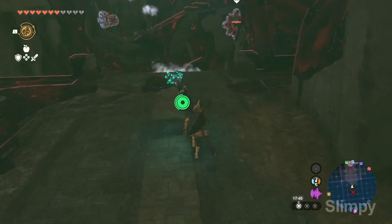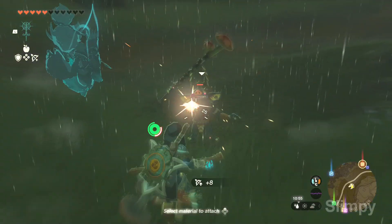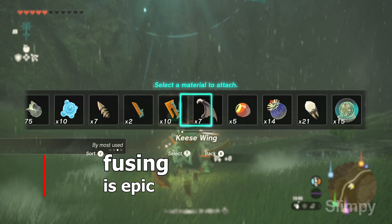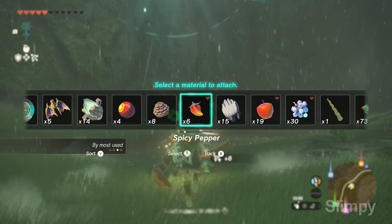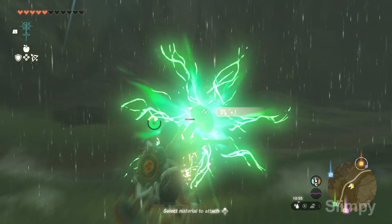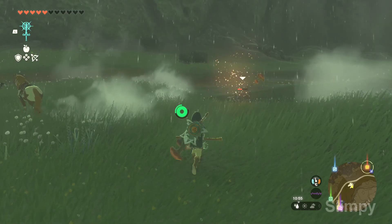Moving further to the gameplay — the gameplay is truly the same as in Breath of the Wild. Everything that was in the first game is here as well. The main difference now is the fusing mechanic, and Link no longer has the bomb mechanics. The fusing is truly amazing — you can fuse one weapon with a food item or another weapon, and it has endless options.